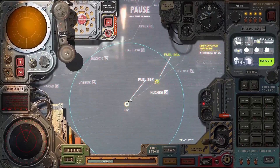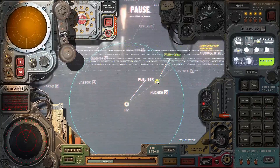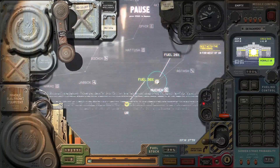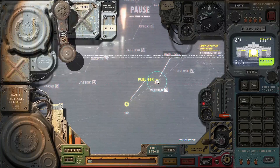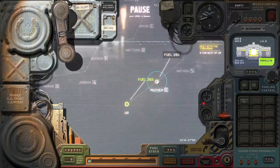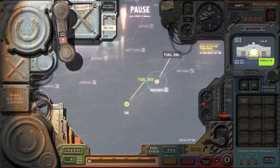Over here we just have the main fleet with a bunch of missile carriers, and over here in Mucin we have a very specialized ship whose only purpose is to carry up to 24 machine guns. What we're going to do is take away 23 of them until we just have one machine gun, and then fire a cruise missile at it to see how that does.